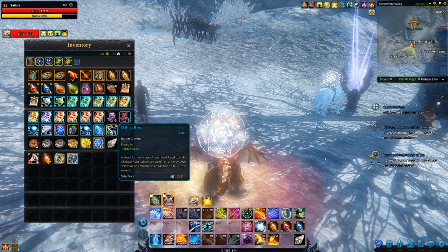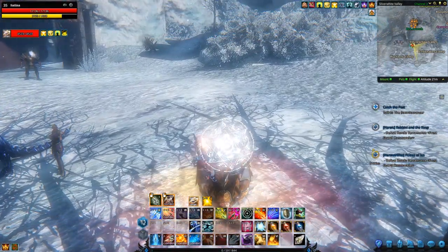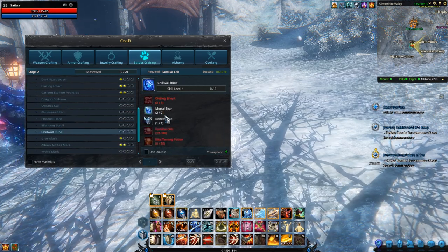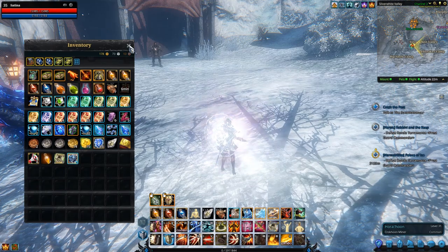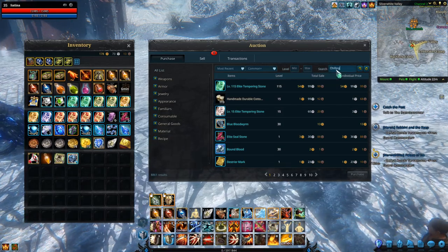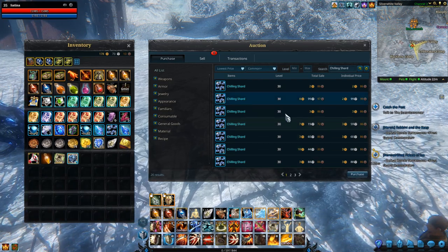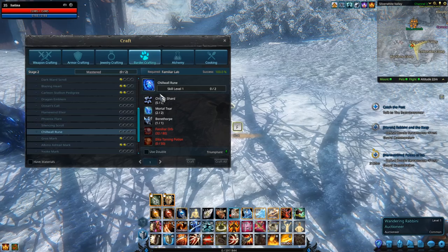I already have two Chilling Shards because my other character, Ivesa, helped me out. Because I have two characters that have completed this area, I can do the quest two times a day. But that still doesn't satisfy the requirements of our recipe — I need three more. So let's go back to the Auction House. Chilling Shards, going for the lowest price: three gold is not a bad price. I'm just going to grab these three for eight gold, and now I have all the Chilling Shards I need.